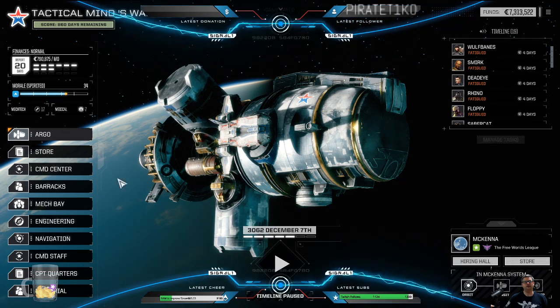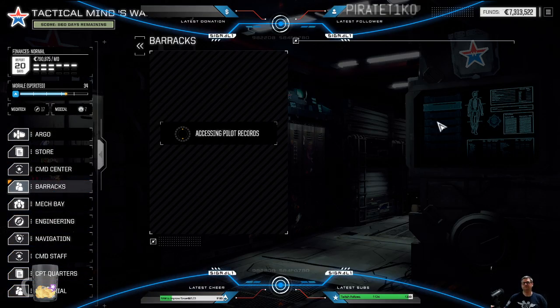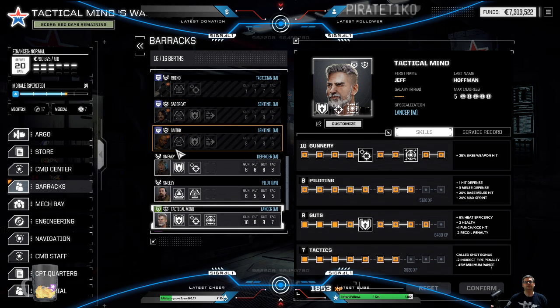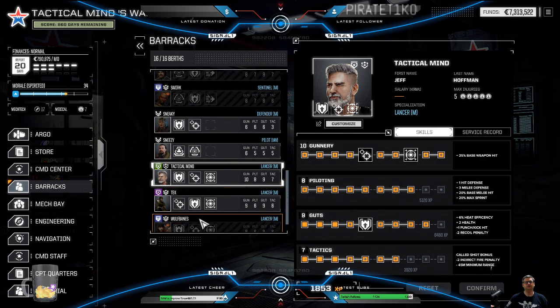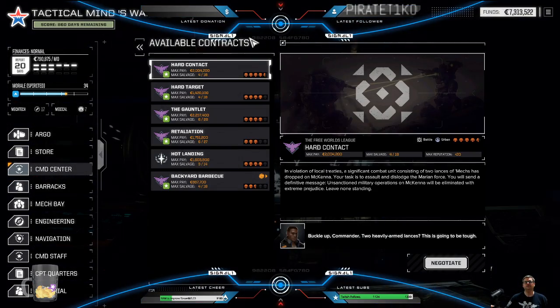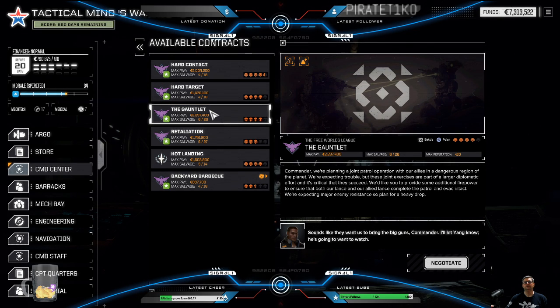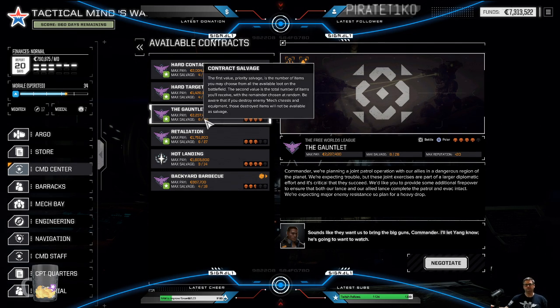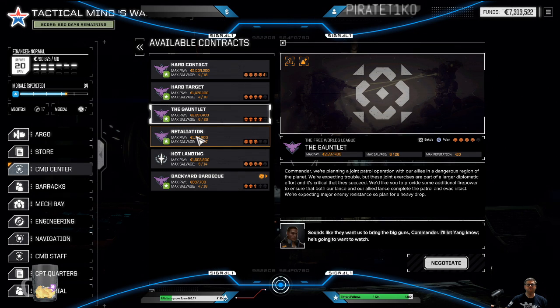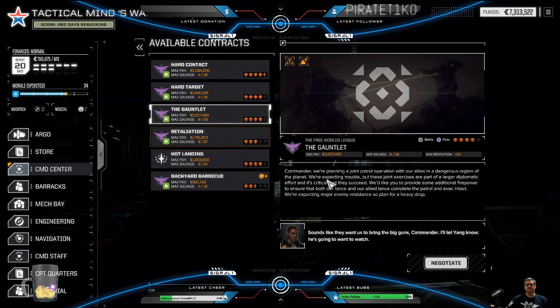Good news is we don't have any repairs needed. Let's check the barracks — do we have at least six pilots? We got one, two, three, four, five, six — we can actually do another mission. We've got a battle at four and a half skulls, we'll save that for the end. There's an assassination hard target mission at four skulls, and The Gauntlet. The Gauntlet sounds interesting but it requires a minimum of 80 tons — we can't take that mission, we don't have the tonnage yet.